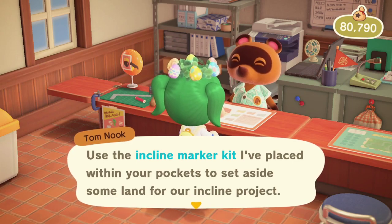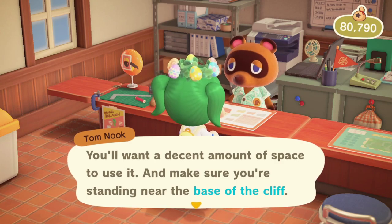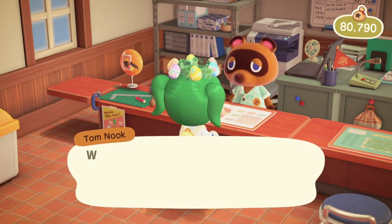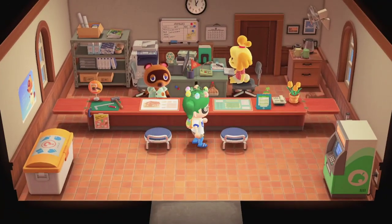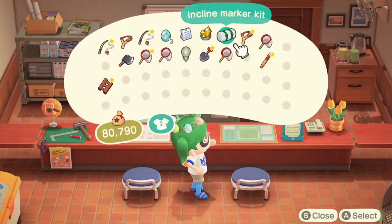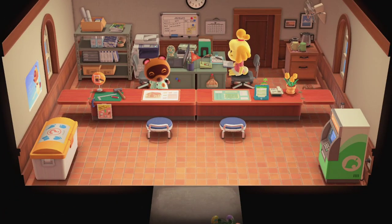Now, this is going to be in your pocket. And yes, you're going to have to have space and the base of a cliff. That's the part that I'm always kind of like 'duh' about — it's super simple. And you can see right here, there's the incline marker. So I'm going to go over to the area that I want to put the incline at.